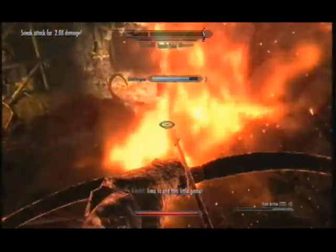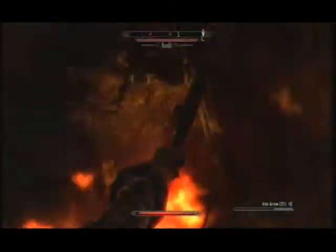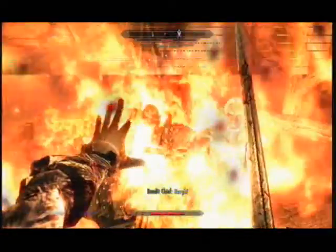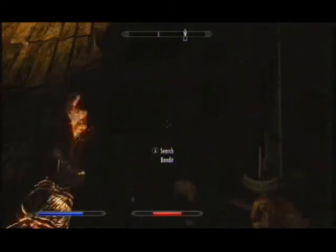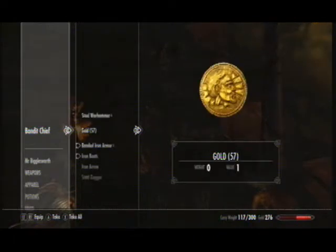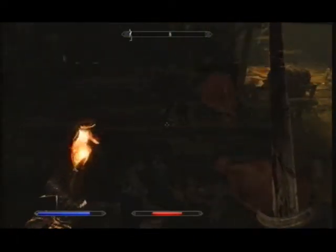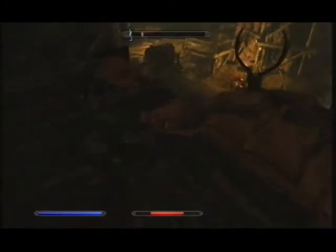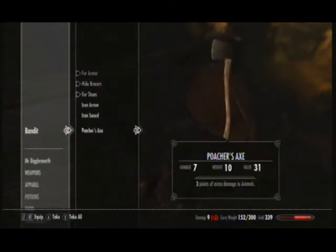Time to end this. I think this might be the best time to bring out the ice. Okay, should dispatch these enemies. Look in the bandit chief's inventory. There we go. Look in the bandit's — not the mage, but the other one, the one that was accompanying the bandit chief. And inside his inventory you'll find the Poacher's Axe.